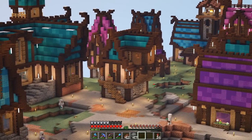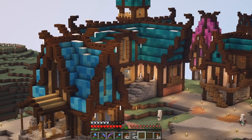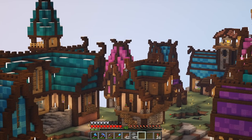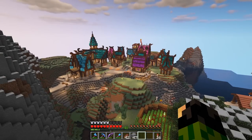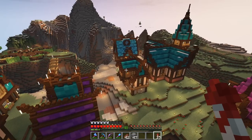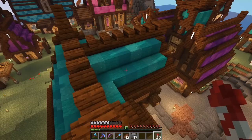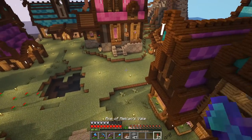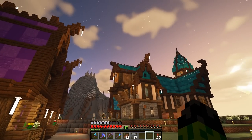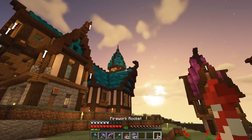I was in a bit of a predicament of what color to make the roof of this house, because to the side of it we have cyan, just behind it we have light blue, to the right we have purple, and just in front we have magenta. I'm trying not to have the same color roof right next to each other, but that was such an in-the-middle position that I kind of had to just pick one, and cyan is my favorite of them all. Hopefully that isn't a bad choice. This little section right here is super cool.